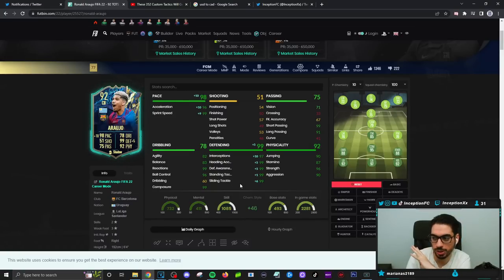The reason why the shadow makes the most sense is because the pace boost is definitely going to be very important, with the physical attributes he gets as well. A 96 for strength, 90 for aggression, 90 for jumping should definitely be good enough to work with for the meta of this game.